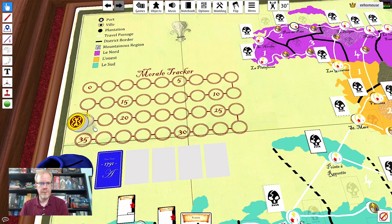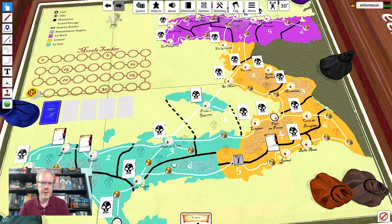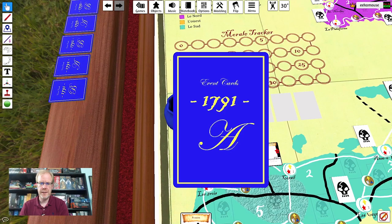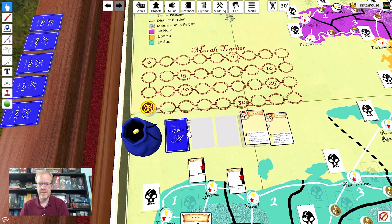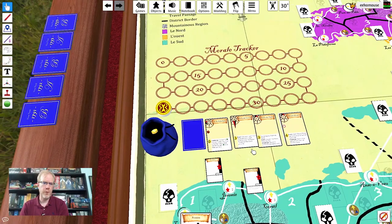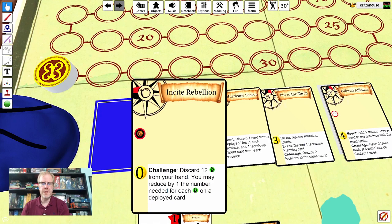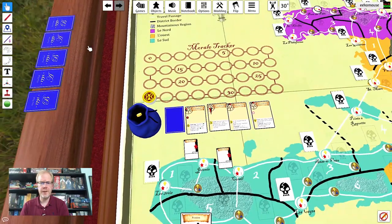Morale starts at five, and if you ever max it out at 35, that's one of the three ways you can win the game. Another way to win is having military control — having destroyed or controlling 23 or more of the various different locations. The final way to win, and also to lose, involves going through the event decks — you can see 1791 A, B, 1792 A and B, and so on. If you ever have to go through the entire event deck, you lose. But there are also challenges in here: at different points in the game you can try to meet them. If you succeed at all eight political challenges, that's another way to win the game.